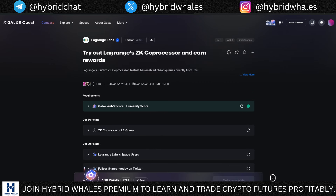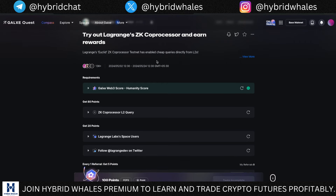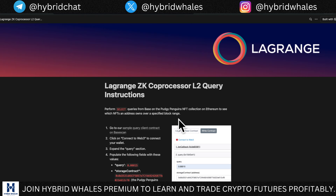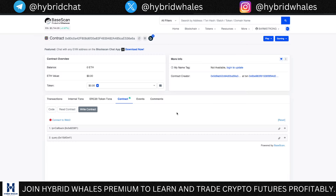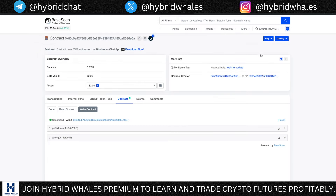The deadline is the 24th of May — just three days from now, which is why I'm posting this video so you can complete the task in time. This second task is on Base network. We have two tasks to complete. Click on the task and you'll be taken to a page where you click the link 'sample query client contract on BaseScan.' You'll be taken to a new page — click 'Connect to Web3 wallet,' click MetaMask, and click OK.